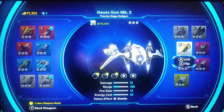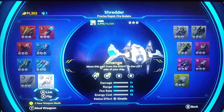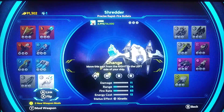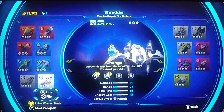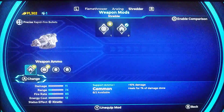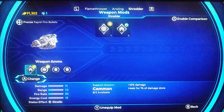There it is — Rapid Fire Missile. We have weapon ammo. We need to figure it out. Enable comparison with the R button, pressing down, and disable/enable comparison. Change with the A button. So we now have two weapon ammo related mods.